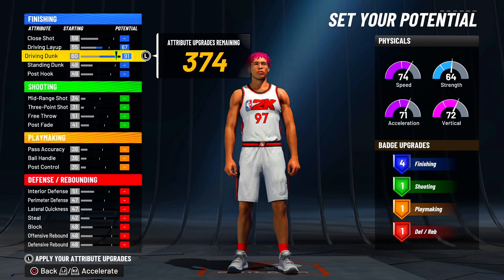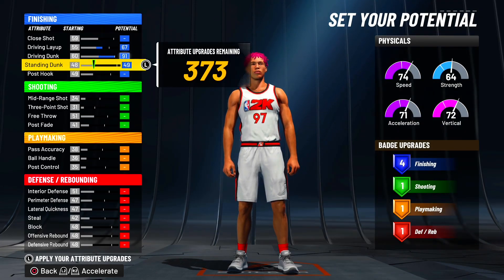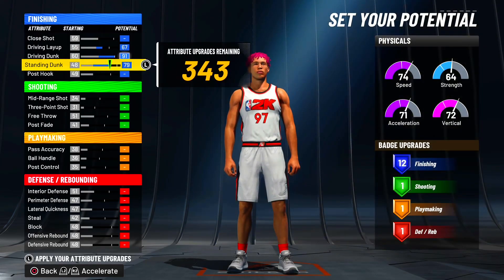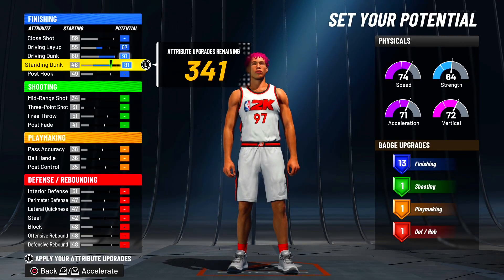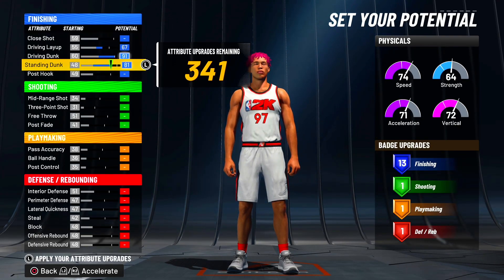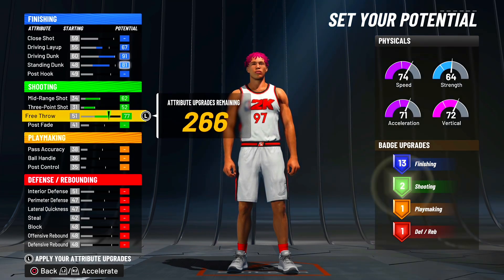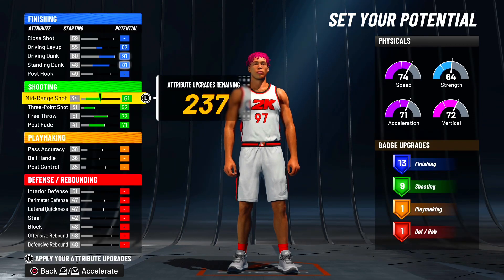We max our driving dunks - we can get a 95 driving dunk and then a 99 at 99, which is wild. For our standing dunk we're going to get this to an 81, which ends up at an 85 - that's the last highest dunk package you can unlock for standing dunks, so there's no reason to go higher. For shooting we're going to max out everything, then take one off the mid-range so we still get nine shooting badges, and that one attribute point will come in clutch somewhere else.